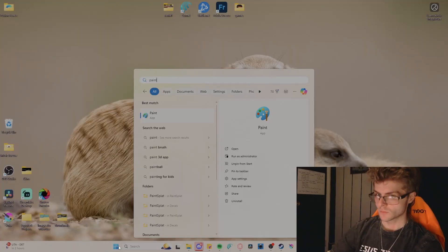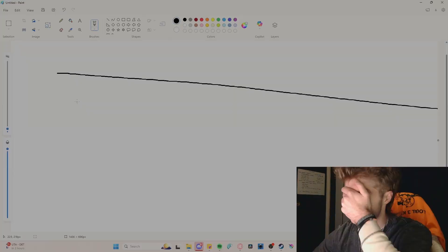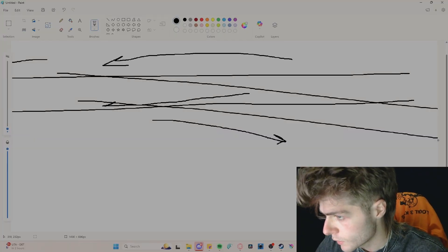Do me a favor and pull up Microsoft Paint. Now close your eyes and draw three horizontal lines, sort of like you're tracking an enemy moving back and forth — left to right, right to left. Now open your eyes. Do you see that curve? I have it too. It's human anatomy, and there's your problem. We're going to need some math to fix it.